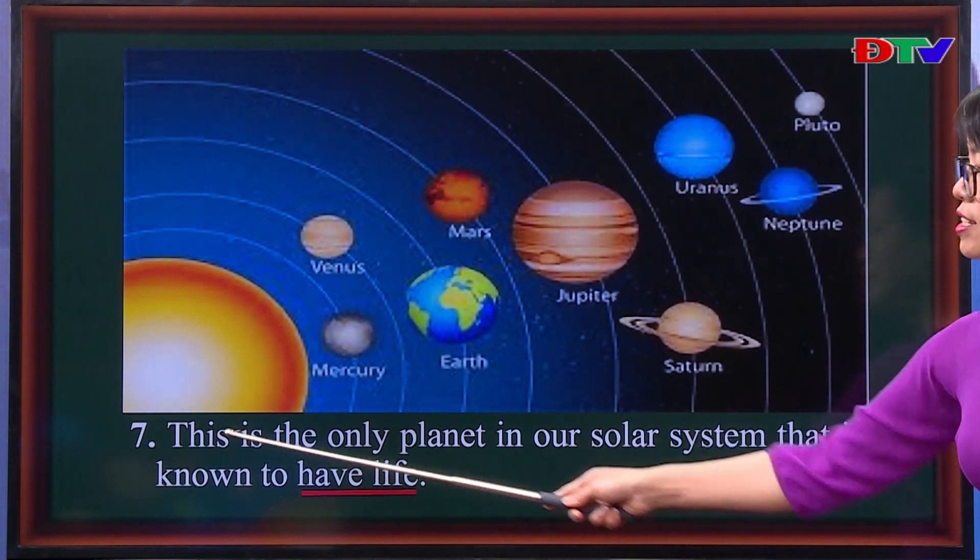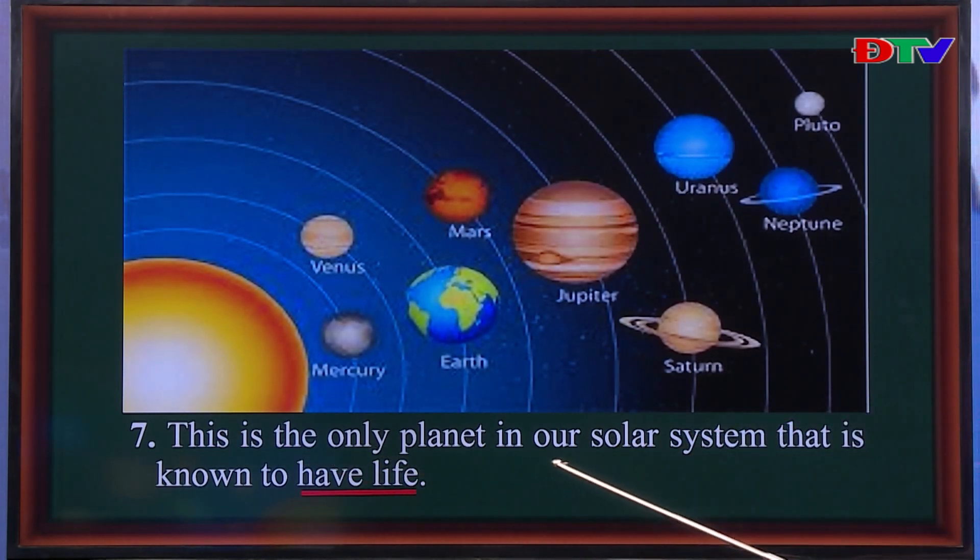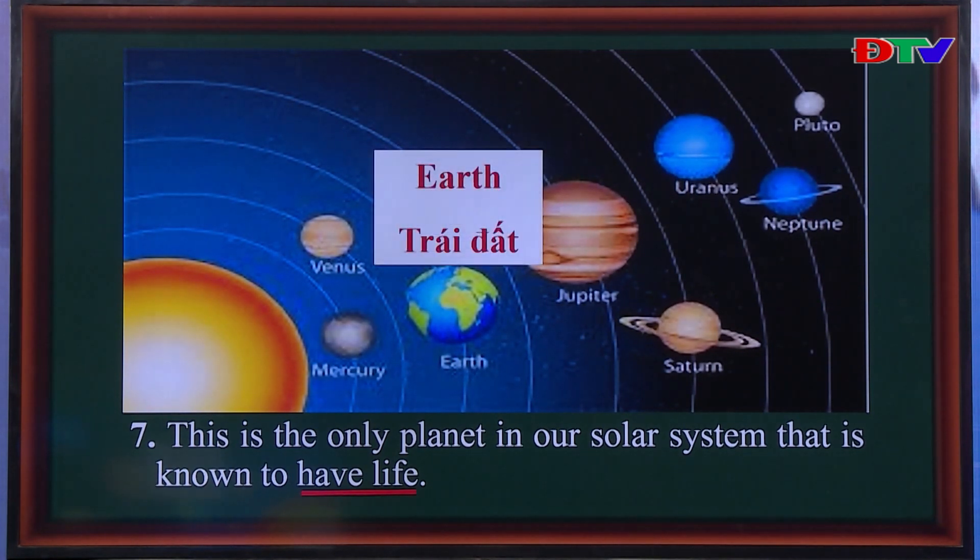Number seven. This is the only planet in our solar system that is known to have life. It's very easy for you to answer. This is the only planet in our solar system that has life. And it is the Earth — đó chính là trái đất của chúng ta.